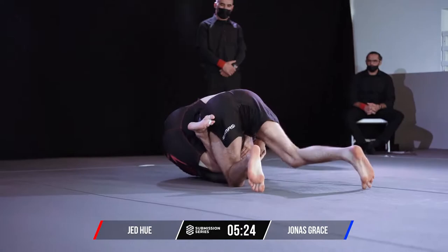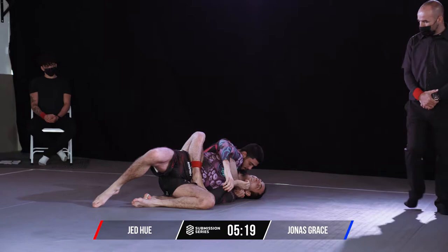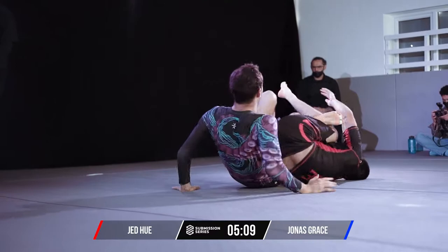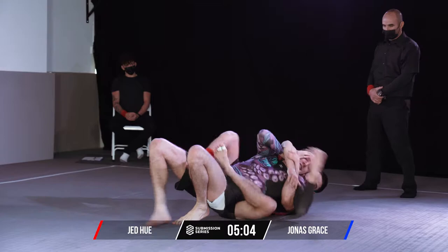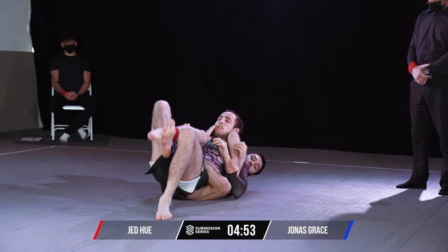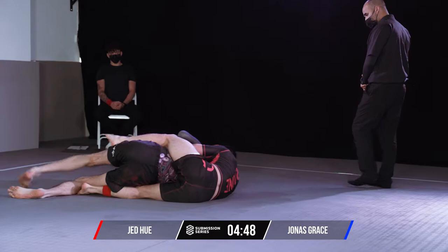So you might see a more methodical approach. Beautiful takedown from Jed, straight away looking for the back — didn't waste any time there. Jed seemed more able to secure that takedown because Grace was a little bit tentative, taking his time. He's loaded into the calf crush, straight to the back. Beautiful — straight to the body triangle now. Grace seems a little bit complacent here early on, maybe biding his time, looking for Jed to tire himself out.